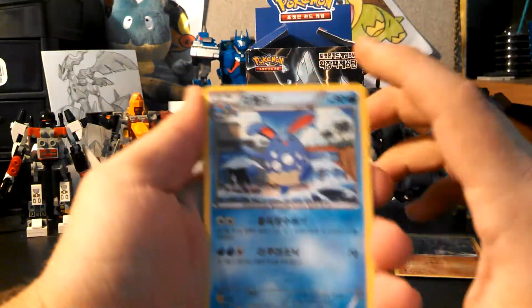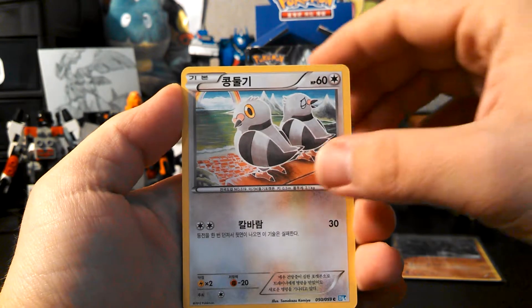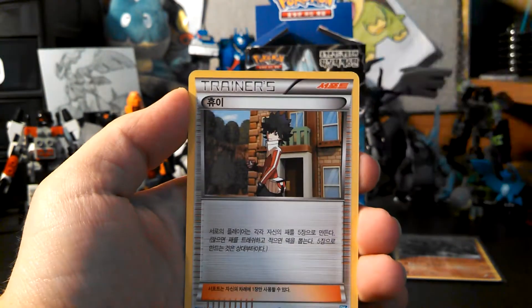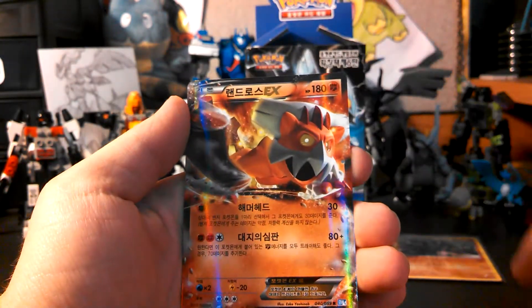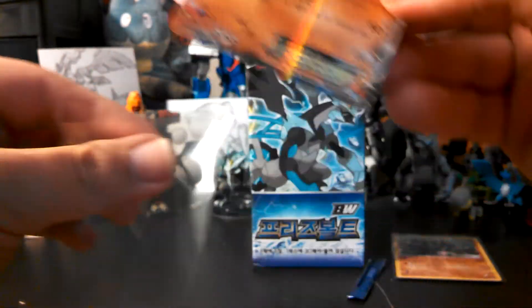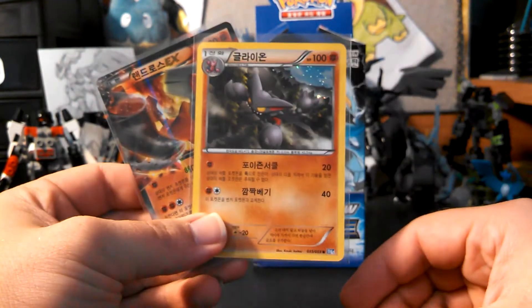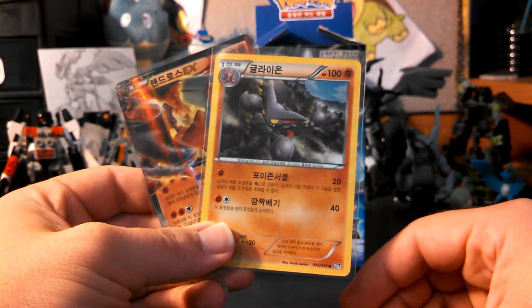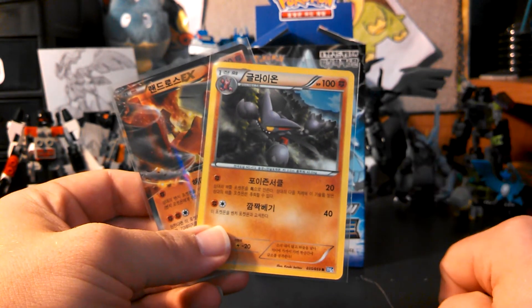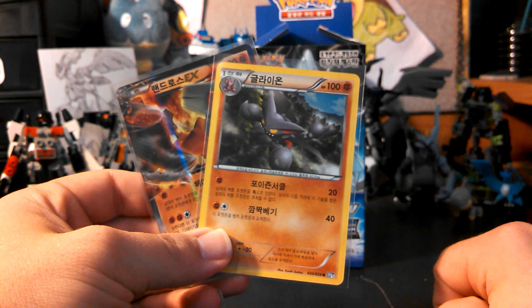All right, last pack of this part. We have Azumarill, Pidove, Buneary, Hew, and ooh — Landorus EX! So our first EX is Landorus EX. At least I got an EX in this part, that's awesome. It kind of sucks that I only got, out of ten packs, two rares. But guys, stay tuned for part two, and also go check out my White Collection Booster Box if you haven't already. Please stay tuned for more videos. Thanks guys, have a great day.